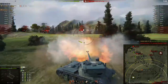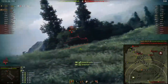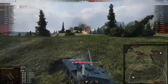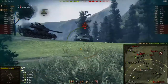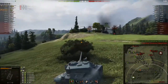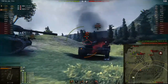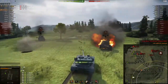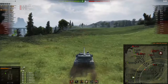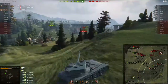The T-54E1 does manage to get a shot into the Leo PTA before he dies, which makes things a bit easier for Fasif and Hador, who is supporting from the opposite ridgeline. Hador finishes off the Leopard, but not before the Leopard manages to ram Fasif for a couple hundred damage. The enemy Batchat puts a shot into Fasif - looks like he had the 90mm instead of the 100mm, so not 100% upgraded. Fasif then just blaps the CDC as he was a one-shot anyway.